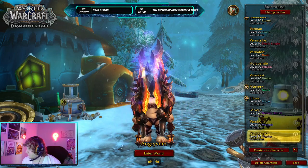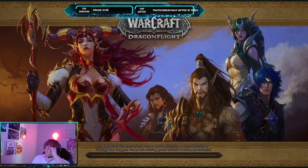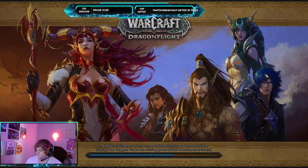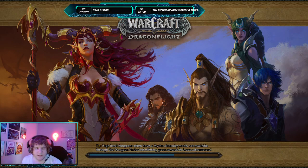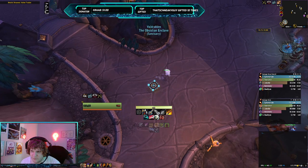We'll start with our individual key doers, beginning with the Hunter. I think the lowest key I did this week was like an 11 on a couple characters, but most of them got at least 16s done, so most of these characters will have 441s. Last week was a pretty good week overall — really easy affixes. It was Bolstering and Entangle, which is like a non-affix for most people, and as long as your tanks are good, Bolstering is not that bad.